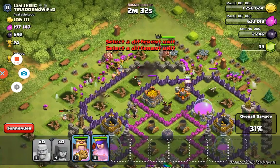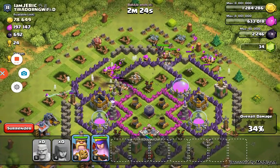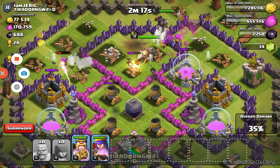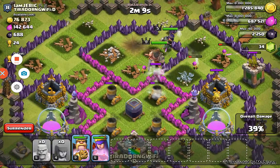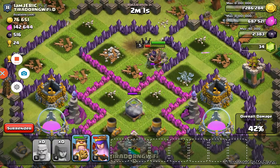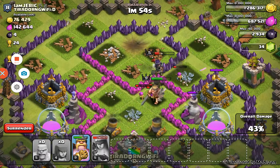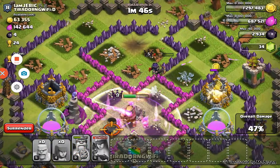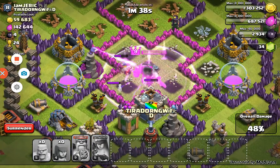We're gonna put in our level 9 king now and our level 5 archer queen. We've gotten a bit of gold so far. Usually what I try to do with barge is get the regular barge troops to clear out the outside buildings, and then I use my heroes to get in and steal the actual storages. We're gonna rage up our queen — they can just tank the mortar shells, even though splash damage doesn't make much difference against heroes. Then we rage up our king.